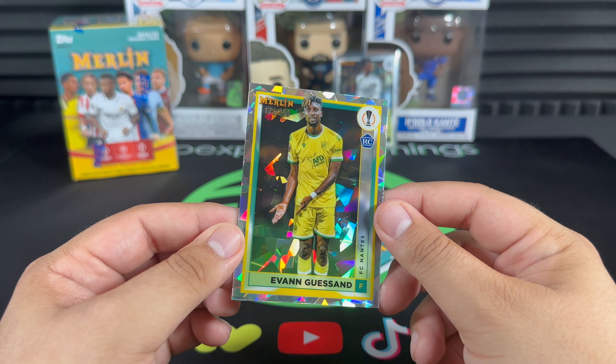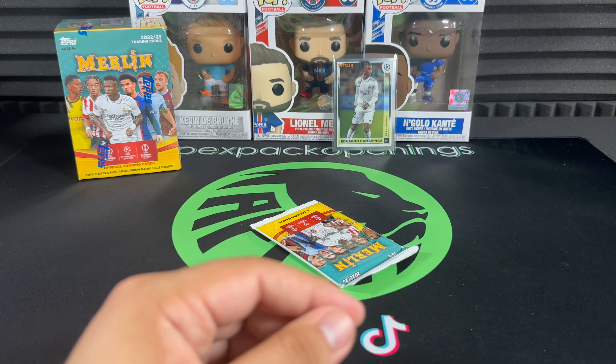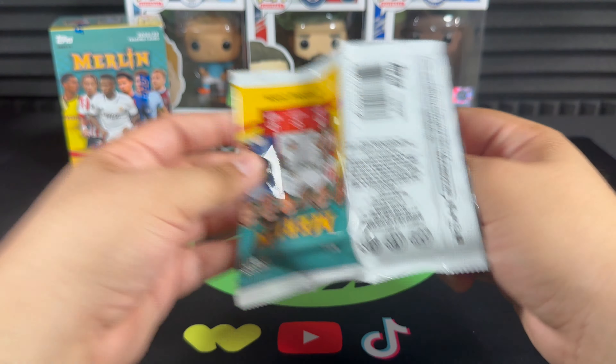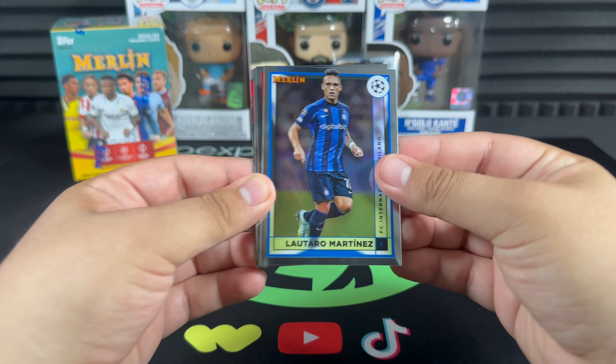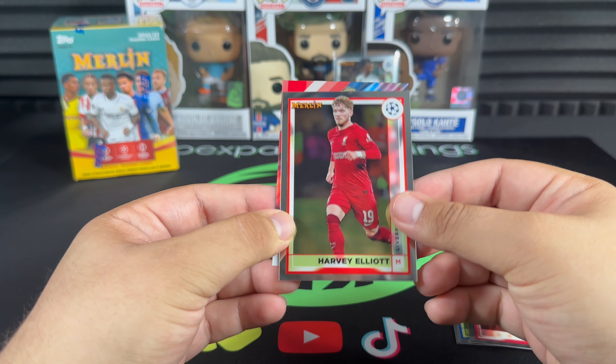It's kind of crazy that these nice parallels have such a high print run, but they've added a whole bunch of numbered cards to the set this year — just to put more numbered cards out there. Lautaro, Reece James, Harvey Elliott.